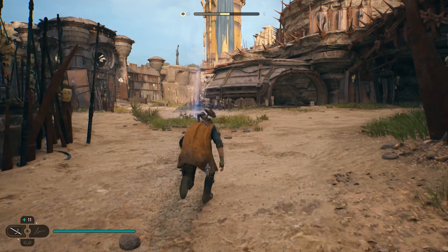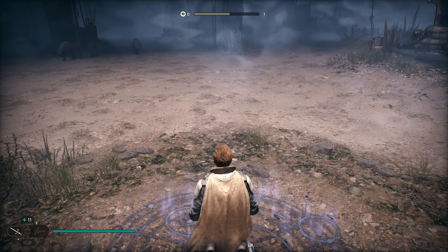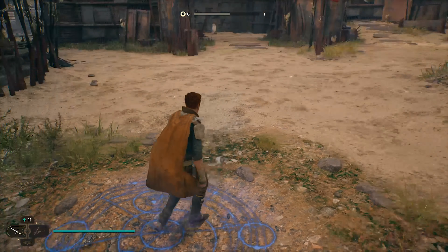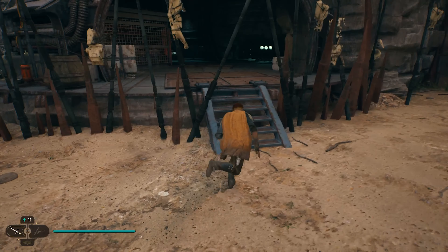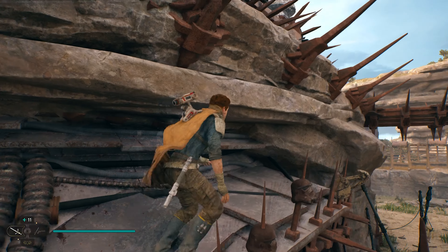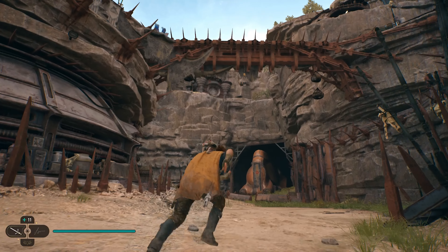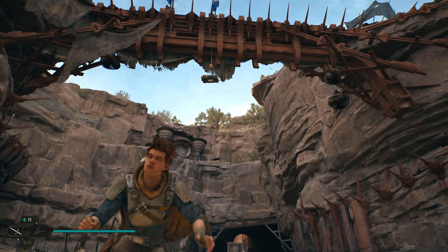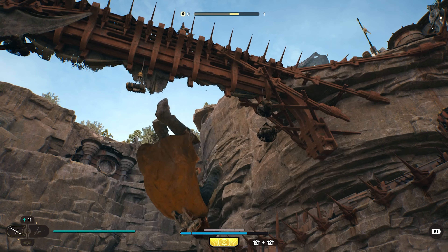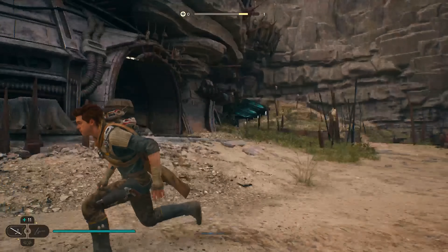Once they're both dead, make your way back to the meditation point and rest. This resets the enemies you've just killed, and then you can rinse and repeat. The hardest part of the whole thing is getting up onto the platform, but once you've done that everything else is pretty easy. Jump high enough so they are lured onto the bridge, run under the bridge, double jump and then use the pull grab — otherwise you won't be able to reach them. Do one at a time, then the second one, until they are both dead, and go back to the meditation point.